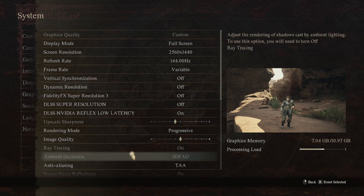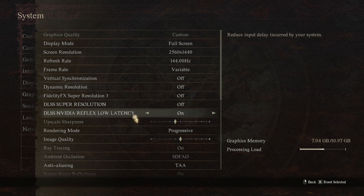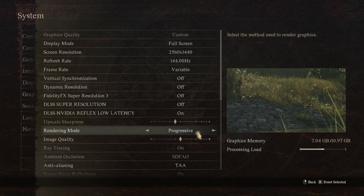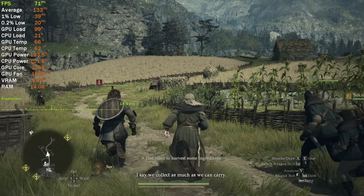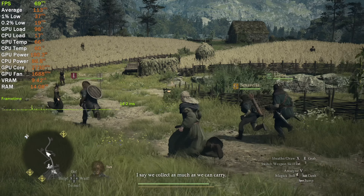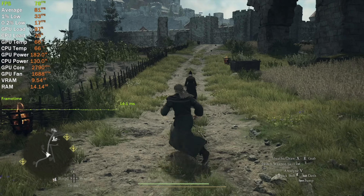Here's what the game performs like with ray tracing enabled on the High Graphics Preset with DLSS turned off. I must note that by default the game selects interlaced rendering mode, which appears to be of worse quality, so I always switch to progressive. Ray tracing in this game is not too heavy.